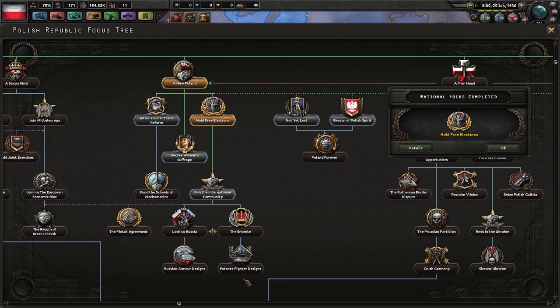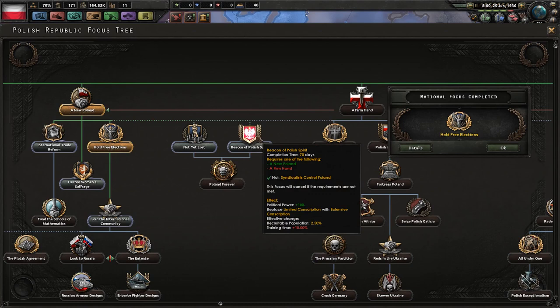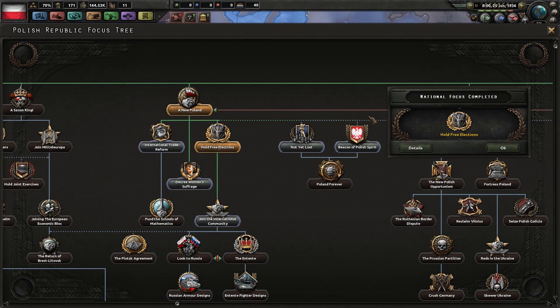For example, if you select the People's Coalition, you have a brand new leader and the social liberals now have 51.8% popularity — you're going to get around 40% depending on who you are, so you'll be a relatively stable country. That is really the most important decision when coming down this focus tree. Of course you could decide if you want Russia as your faction leader, join the Entente, or join the international community — which you'll probably have to do as a republic in the middle of two Kaisers. You also get access to the Beacon of Polish Spirit, Not Yet Lost, and Poland Forever — very defensive-minded focuses.